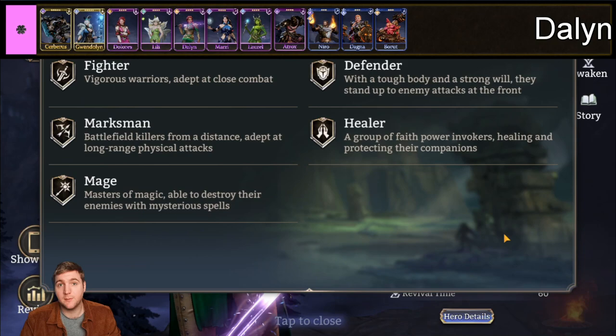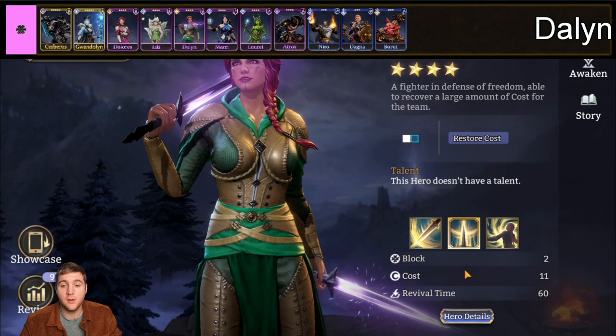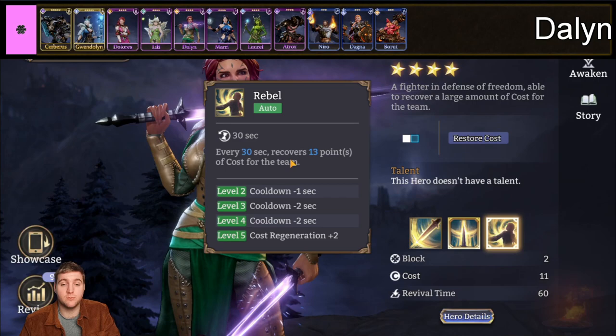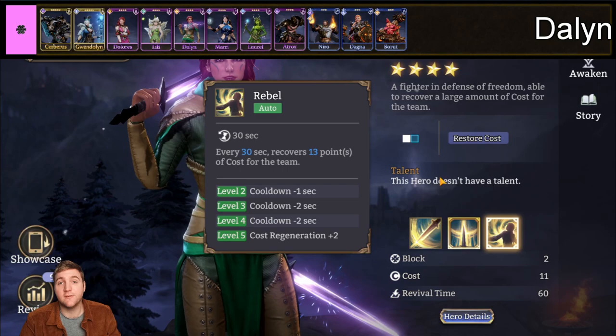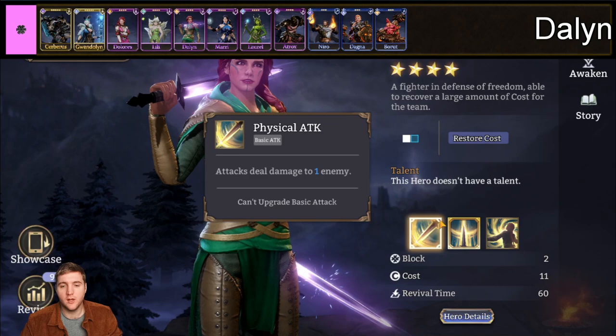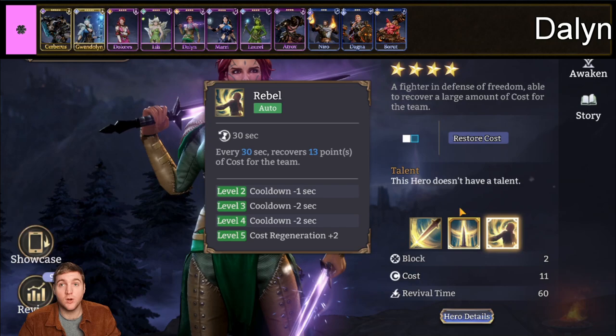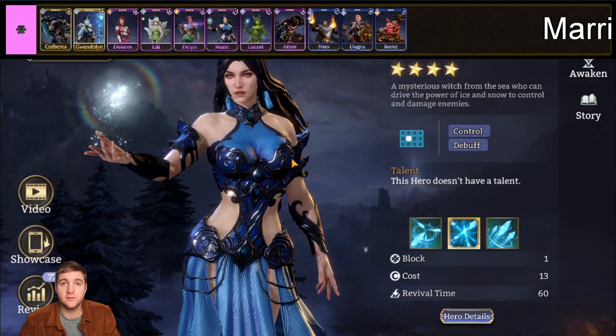Next up we have Dallin, a fighter for the Watcher faction. She was previously a Ranger — a sixth class type that has since been removed — but she still keeps her passive Rebel, which recovers 13 points of cost for the team every 30 seconds. This is really good, especially since her deploy cost is only 11. She is just there for her passive; you don't need to build her. She's not really there for her basic attack or ultimate. I use her in both Gear Raid 1 and Gear Raid 2.